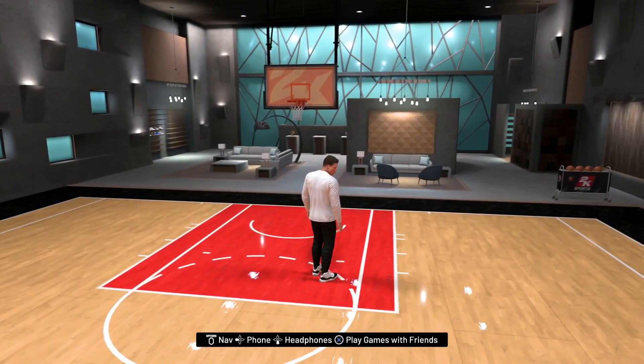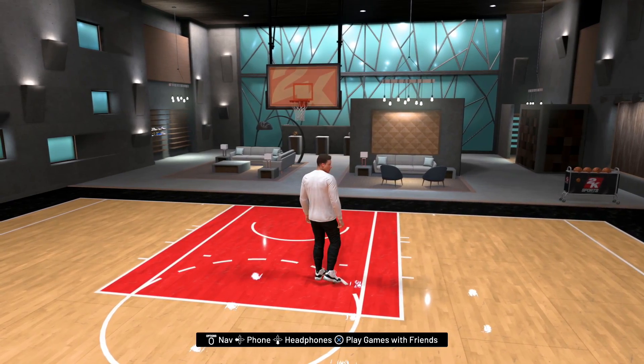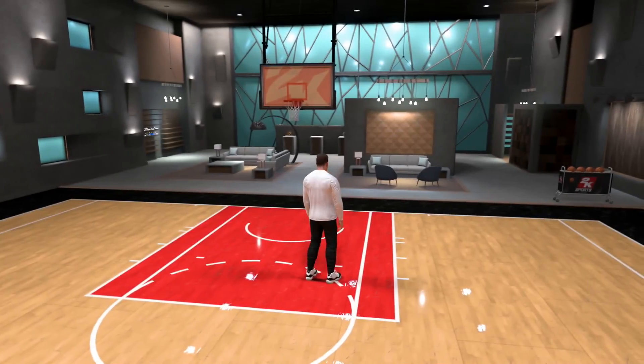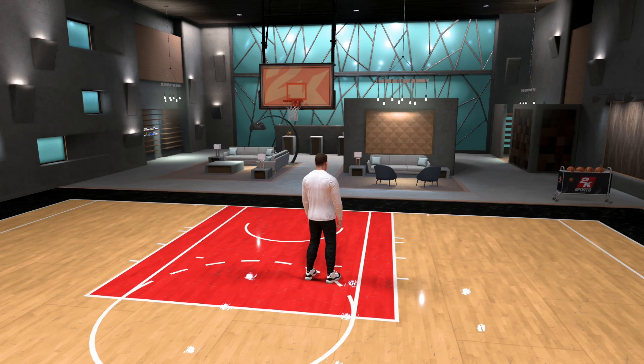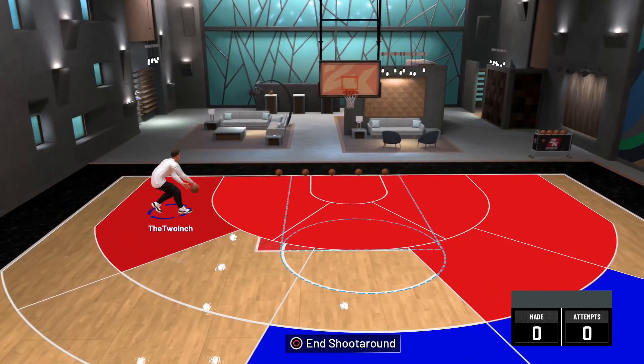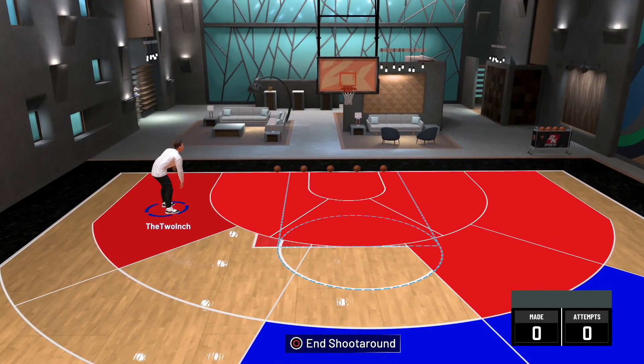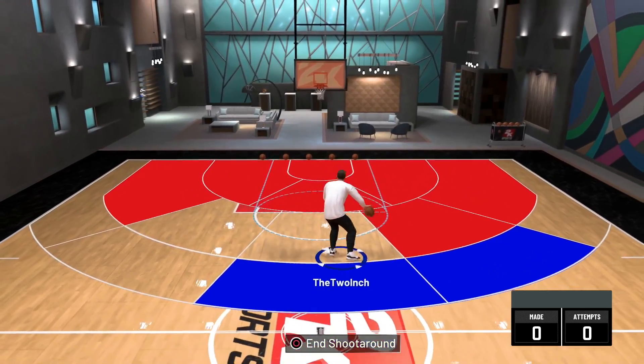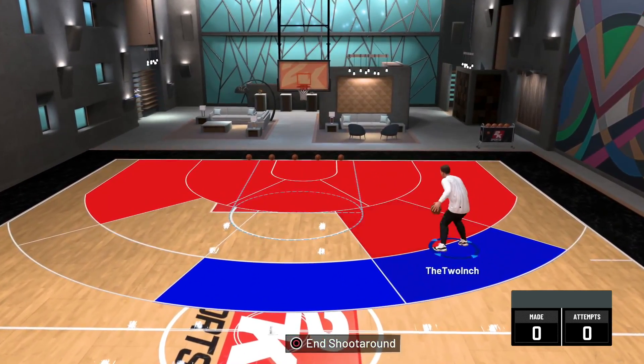Before I teach you guys how to get your hot spots, let's look at the two different ways you can view your current hot spots on your player. One way is in the My Court — go to play with friends and go to a shoot around. Once you load in, on a PlayStation controller press the big TV-looking button in the middle and it'll pull up all your hot spots. On Xbox, press the Select button to pull up your hot spots.